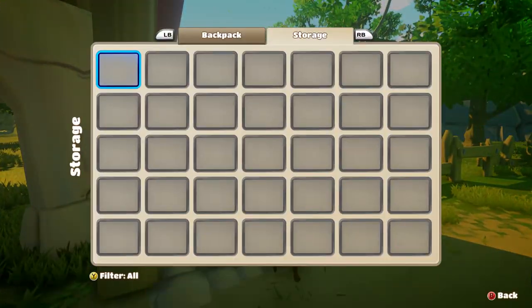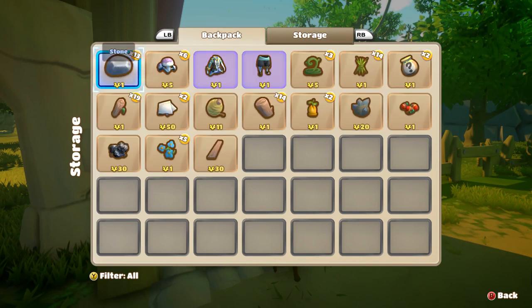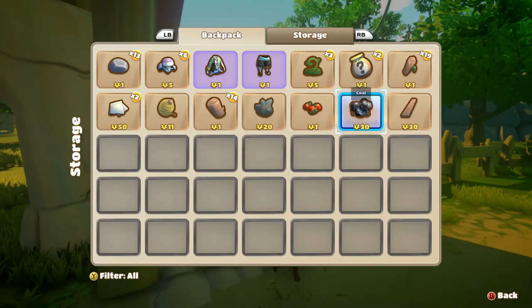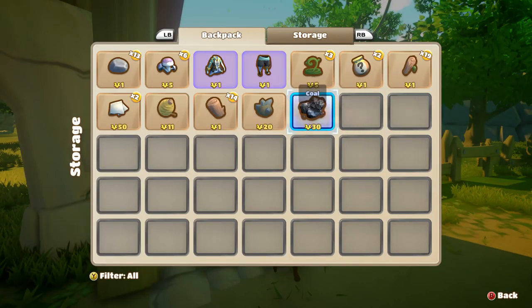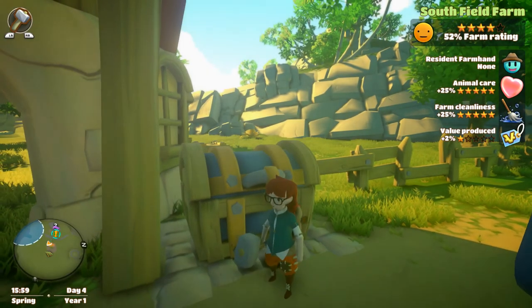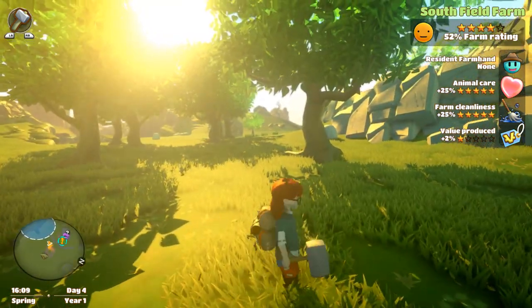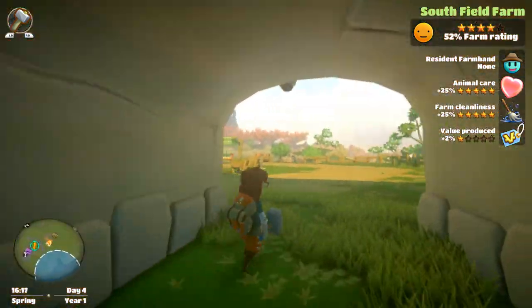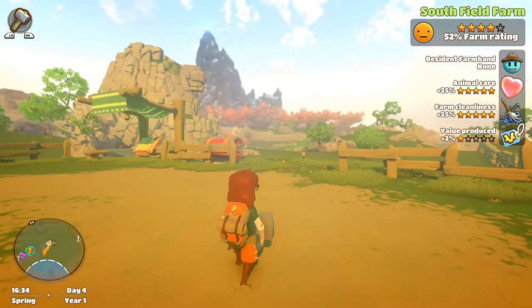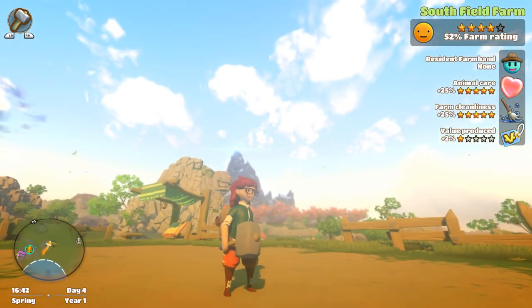And then this is the other chest — is this just storage? Oh my goodness, this is useful. I want to put these psyllium things in here because we might want to make more seeds to attract more of those things. Let's also put like the farming stuff in here. Mushrooms? Sure, why not. So that kind of helps with our storage a little bit. Our farm cleanliness is good, our animal care is good. I thought he was technically the farm hand, but it says we don't have one — maybe we'll get another one?